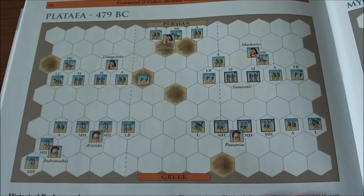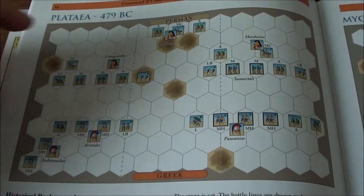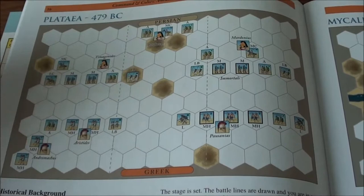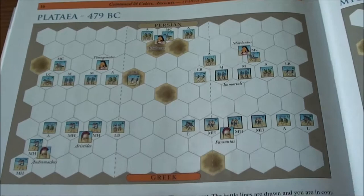Hello there and very welcome to another playthrough here at Olmos Solitaire. We continue with Commands and Colors Ancients, and this time we will play Plataea, 479 BC. We are returning to mainland Greece after briefly visiting Sicily in the last battle, where we had the Battle of Himera at our table.